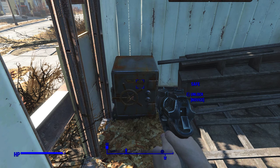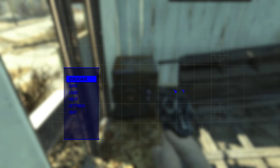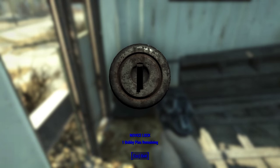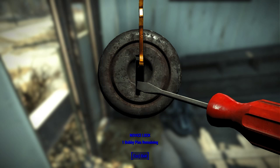All you have to do is save before you attempt to unlock a lock, and just load it again and again. That way you never have to run out of bobby pins. You could also use the dupe glitch, but it's simpler to just save before you try to unlock anything — and it could save you a lot of time in the long run.